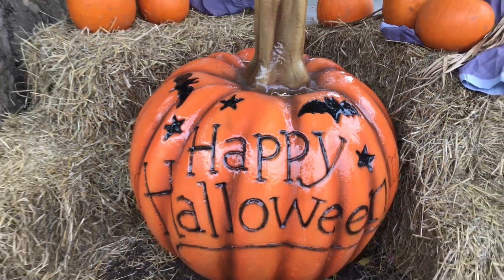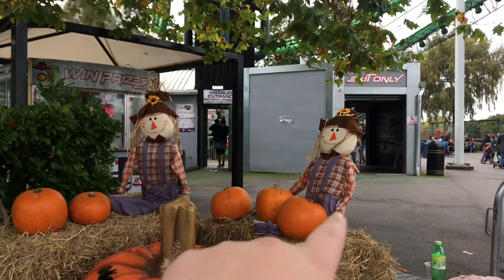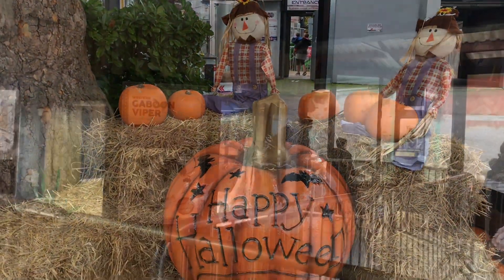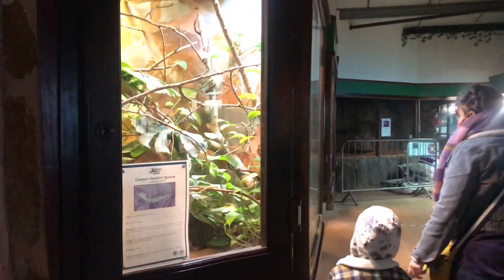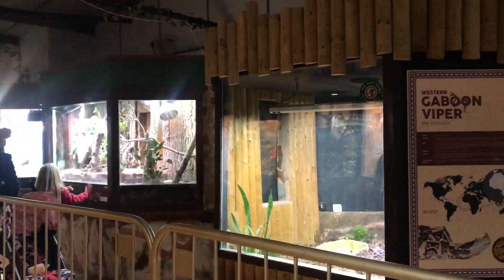They've got lots of these big pumpkins and all these scarecrow people — it's a nice little setup they've got here. After that ride on Accelerator, we're now in the Reptile House to see some snakes. We're just going to have a look around and then I'll show you some clips of the snakes.